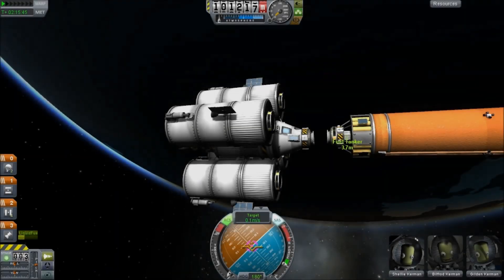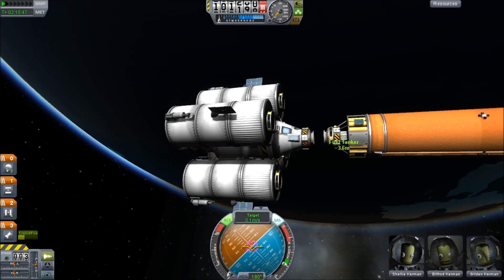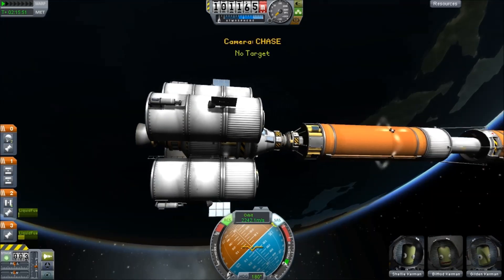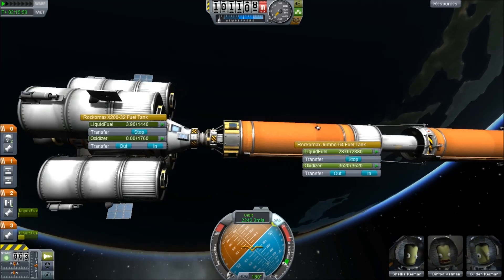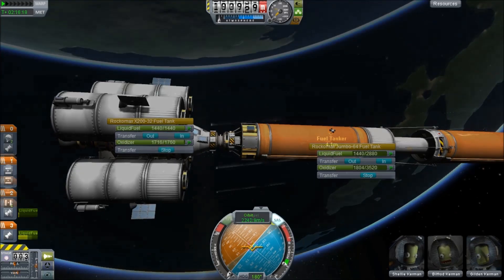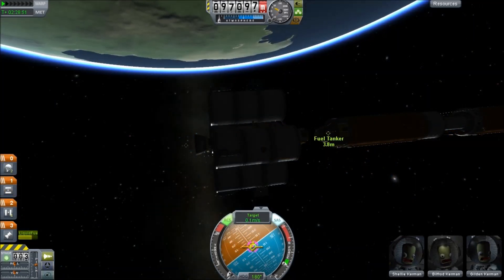We've got to repeat this a couple of times until we have a full spacecraft, and then we'll leave that on there once we've refueled it. It gets pretty easy to do this docking once you get good at it. The fuel tankers aren't so well set up — I think they need an extra set of thrusters on the main stage as well.